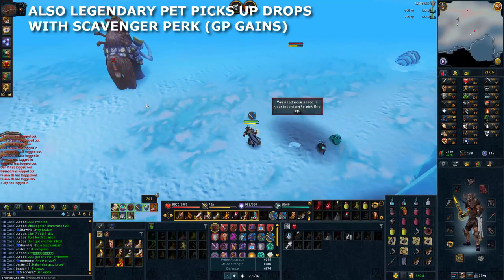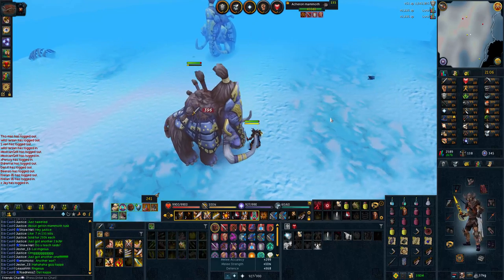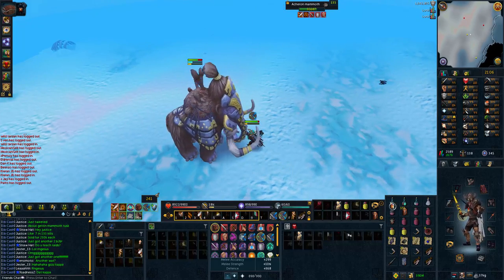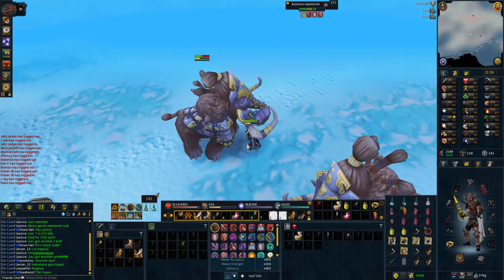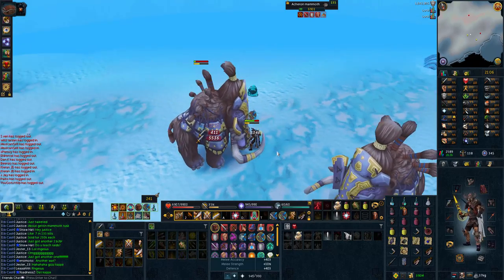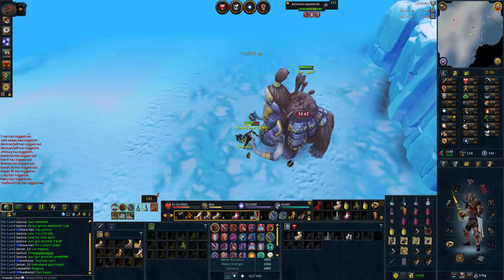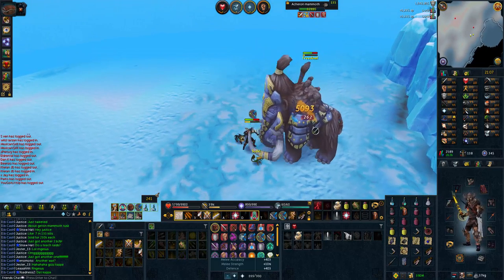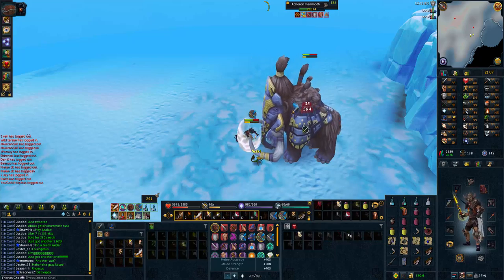What I really like about this slayer creature is that it makes you prayer flick — it gets you into that mentality and routine of flicking to soul split when most needed, taking advantage of big heals from thresholds like destroy or assault, then prayer flicking to range without moving so you don't cancel your ability. This prepares a lot of people for high-level PVM situations like Araxxor phase four where you really need to prayer flick effectively, or Nex solo where soul splitting in the shadow phase with an Elysian spirit shield is extremely useful.